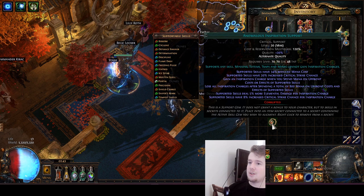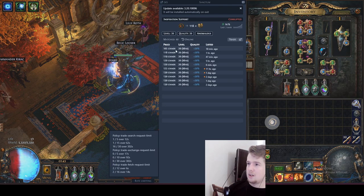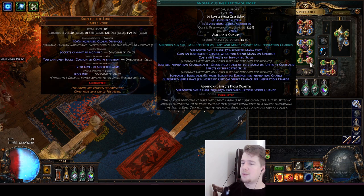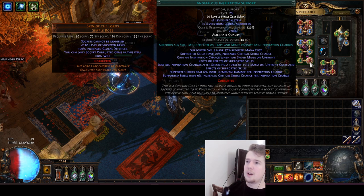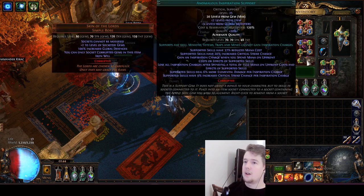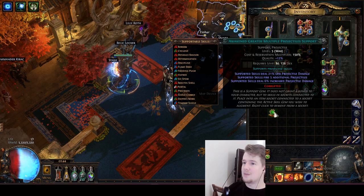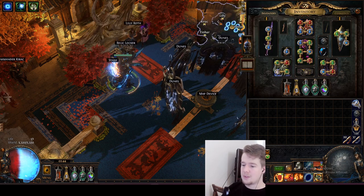I'm using an anomalous Inspiration - the regular one is just 20 chaos. The anomalous one has more increased crit chance at 120 chaos, not even a divine. But there is also divergent Inspiration which has even more reduced mana cost of skills - instead of 37%, that gives you about 44% reduced mana cost of skills. Just a divine or two - not even one extra divine. The big one is Awakened GMP: regular GMP is 20 chaos. The awakened one has one more projectile over regular GMP and it's 24 divines, giving you an extra proj and smaller less-projectile-damage penalty, meaning more damage at the end.